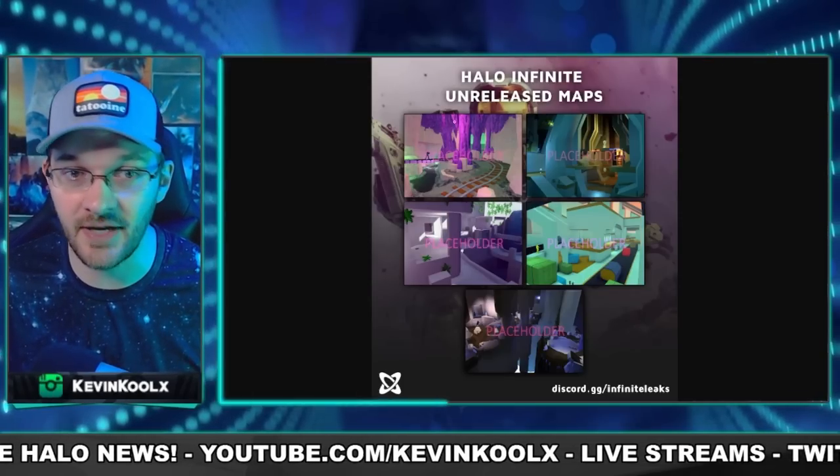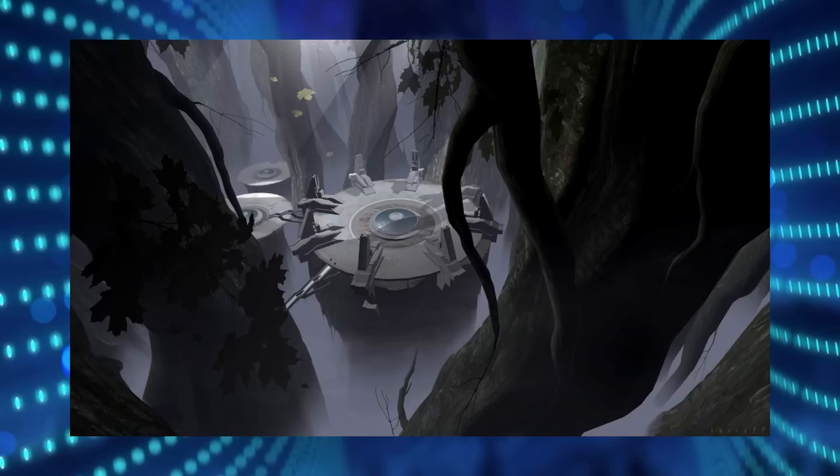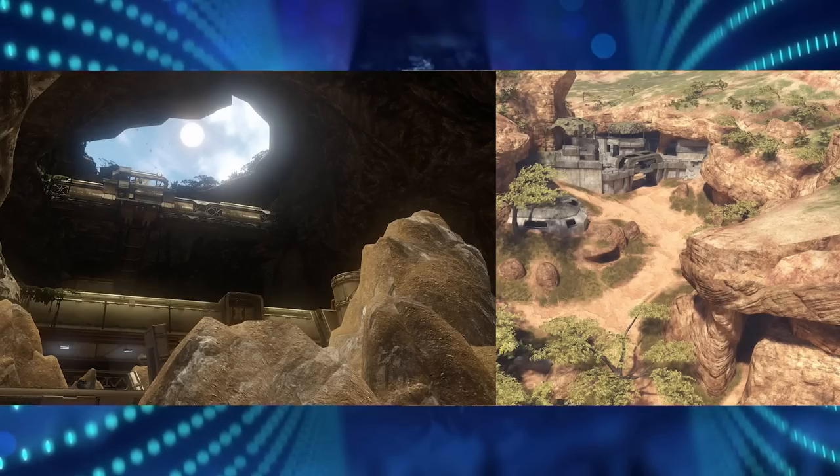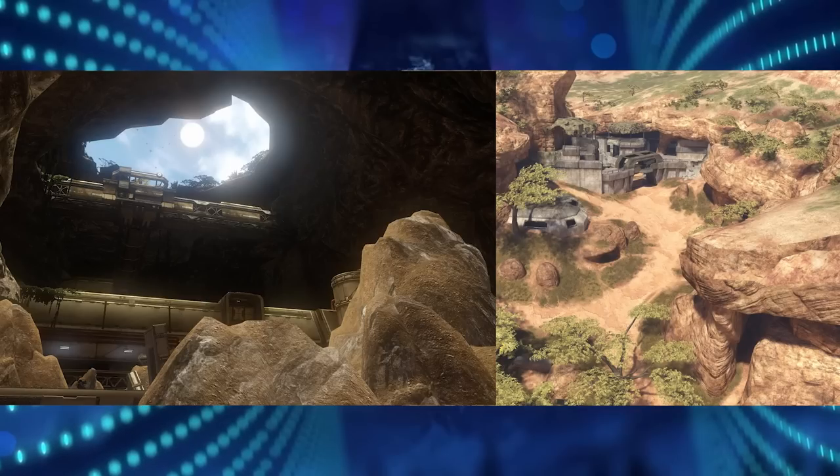Crystal Cave is the one in the upper left of those leaked images, with an aesthetic potentially tied to a location where they find and extract Needler ammunition — which would be pretty awesome. Forbidden sounds like a long-forgotten place overgrown by vegetation, possibly more Forerunner-like. Another one simply called Forest is described as a remix of Guardian with more vegetation. Bunker would mix Erosion from Halo 4 and High Ground from Halo 3. Solitude seems to be an inspired remix of Guardian. Cataract blends the Colossus layout with an Epitaph floating-platform aesthetic.